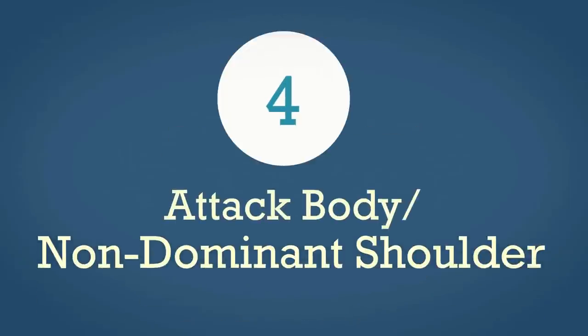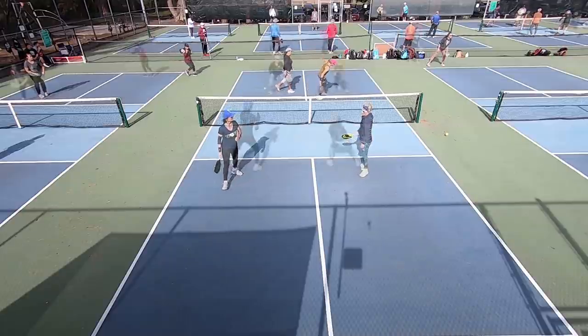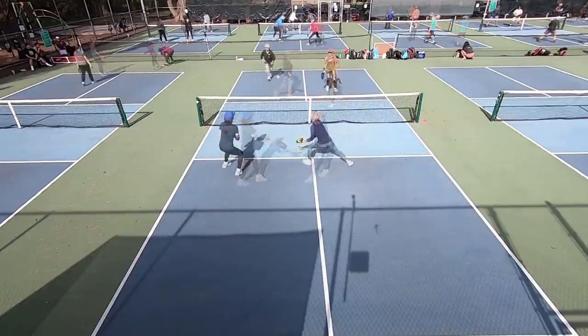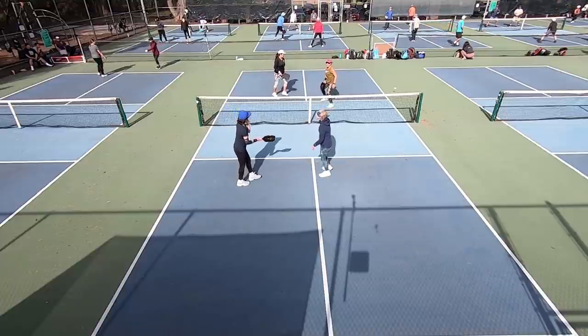Option four is to attack them at their body and more towards their off side. We typically recommend attacking at a player's body towards their dominant side to jam them up in the shoulder. However, players are usually poaching from the odd side over to the even side because they're more comfortable poaching with their forehand. So you'll want to attack them at their body a little more towards their left shoulder — they're moving right and looking for their forehand, so it takes a split second longer to bring the paddle to their backhand side, and they often get jammed up. It takes some skill but it's a really viable option.